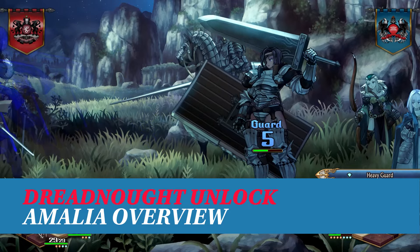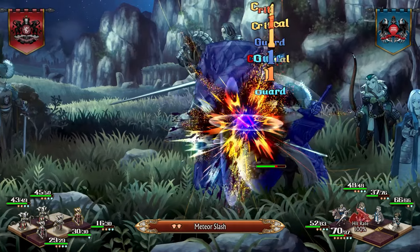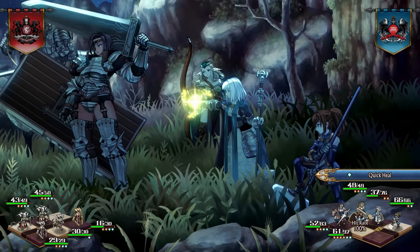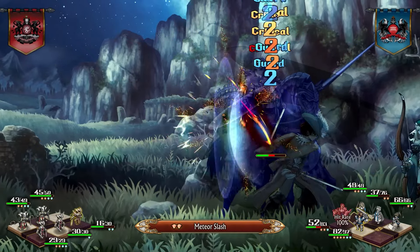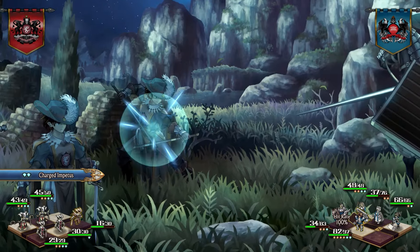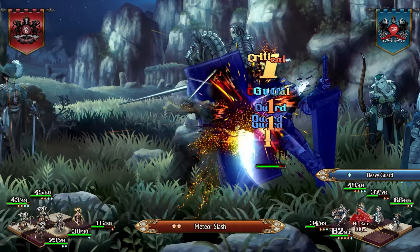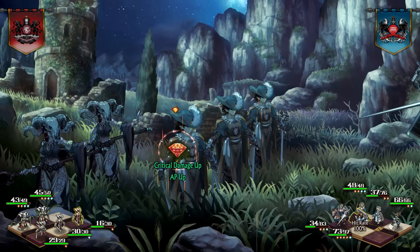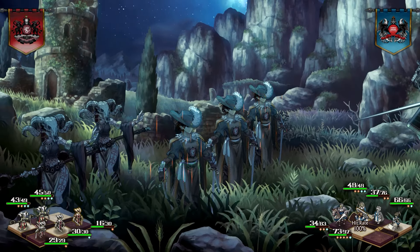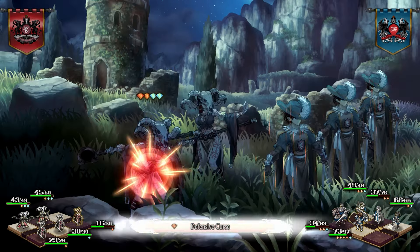The Dreadnought is an optional job classed as one of the most powerful in the game. This melee fighter has high armor and uses both a great sword and great shield. She's a totally unique hero that deals high unblockable damage and can give herself true strike. Unlike other armored classes, she's extremely good at taking care of rogues, swordmasters, wyverns, and griffons, and also has no problems bringing down armored opponents.